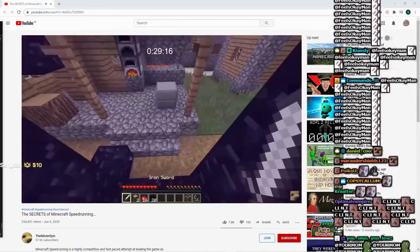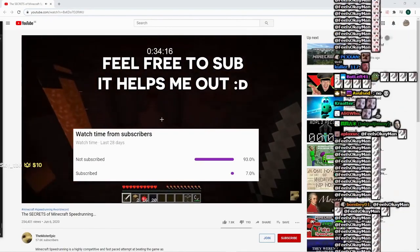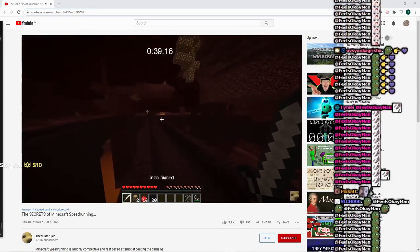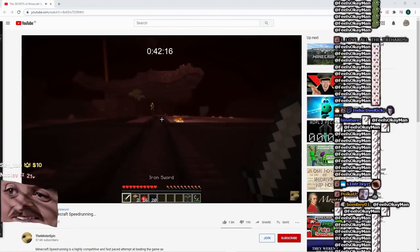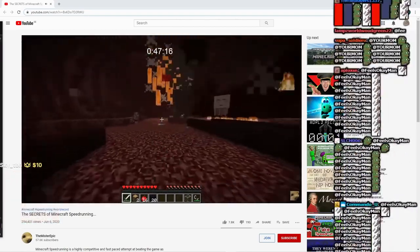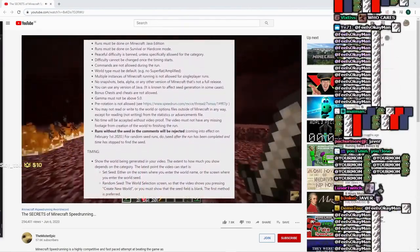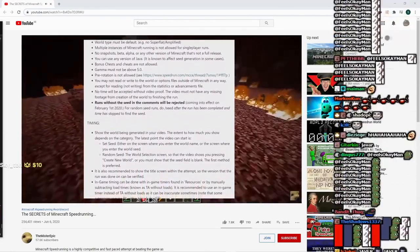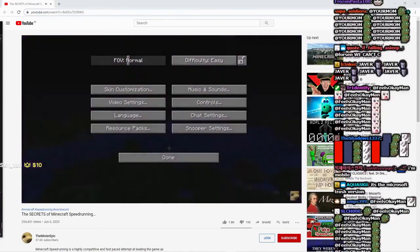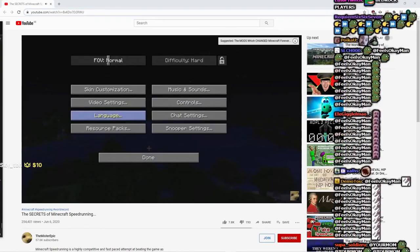Minecraft speedrunning is very diverse in its categories, but today we're going to talk about the most popular and most competitive ones. First, I'll explain how a speedrun works and then tell you about the unique techniques and tricks speedrunners use. The general rules are: first, the speedrun has to be on Minecraft Java Edition — sorry bedrock players. The run must also be done on survival, and the difficulty cannot be peaceful, but the speedrunner is allowed to choose between easy, normal, and hard.